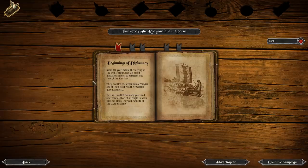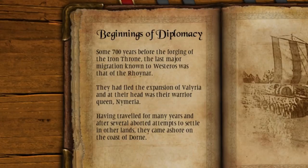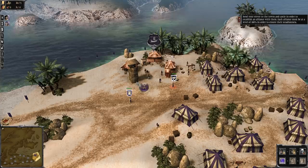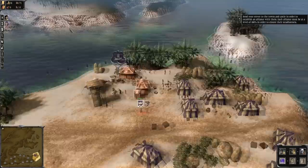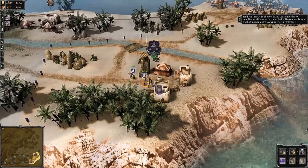Some 700 years before the forging of the Iron Throne, the last major migration known to Westeros was that of the Rhoynar. They had fled the expansion of Valyria, and at their head was the warrior Queen Nymeria. Having travelled for many years and after several aborted attempts to settle on other lands, they came — wait, is this just going to go over the tutorial that I've just done? Send your envoy to the towns and castle in order to establish an alliance with them. Yes, I know, I've done this. Oh no. Oh dear. Can I just sail back? Let's just sail back to where we came from. Just Dawn. I hope they haven't butchered this like they butchered the Dawn storyline in the TV show.